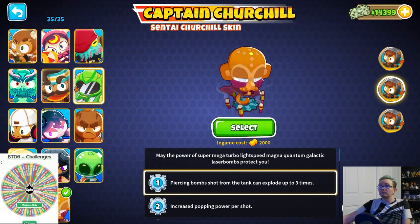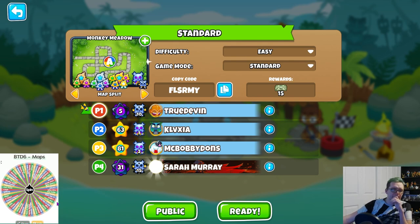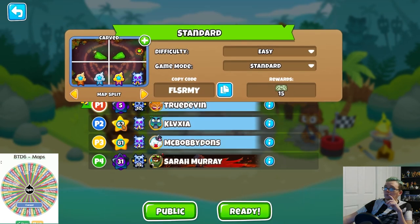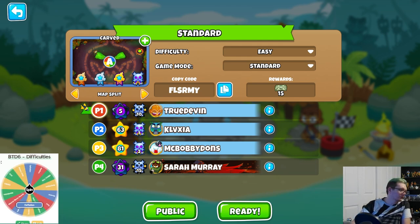So every single hero is available except Sentai Churchill - the other forms of Churchill are allowed though. Now let's see what map we got - Carved. And let's see what difficulty. If it lands on deflation, that's just another jelly bean instead of actually doing deflation.